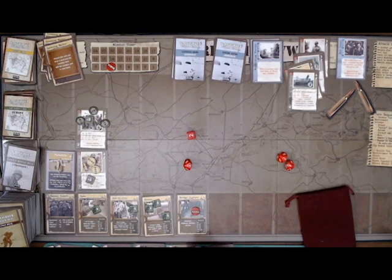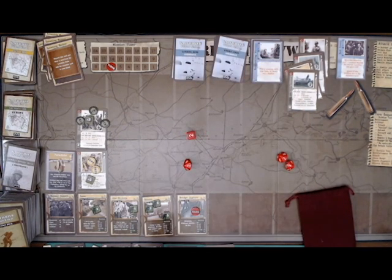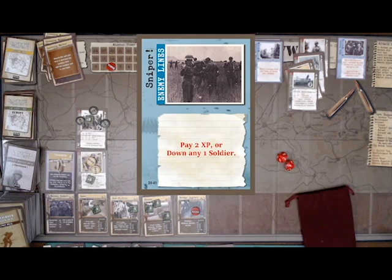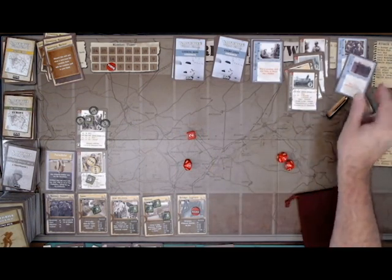I reset my actions and draw my Enemy Lines card. This one: Sniper — pay 2 XP or down any one soldier. That's vicious. I'm going to pay 2 XP from Doriat, because I'd like for all these guys to get home. That's the kind of commander I am.